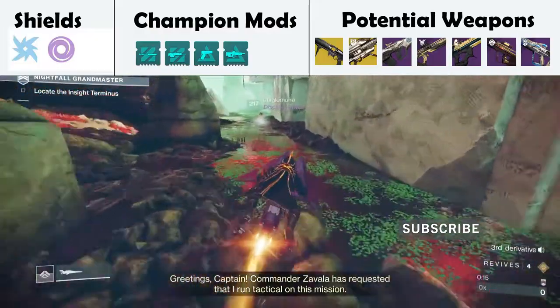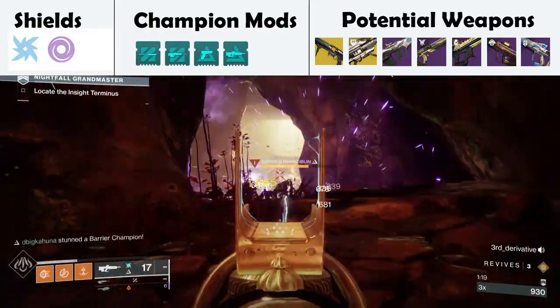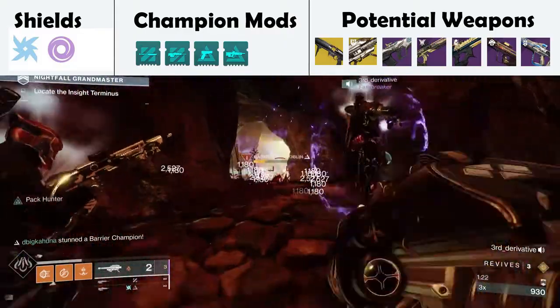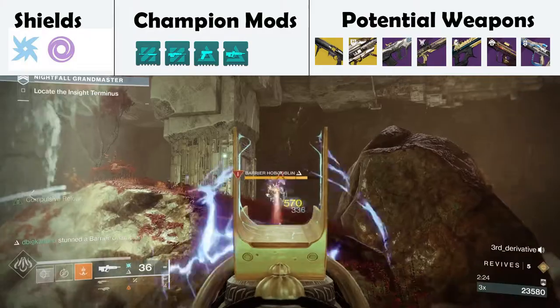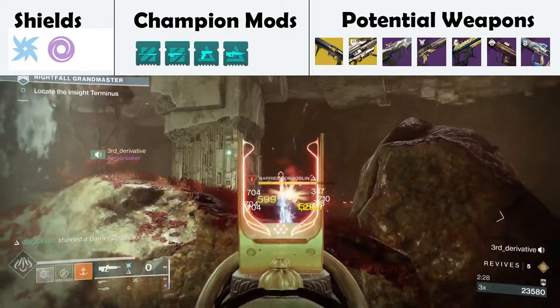First off, go ahead and sprint all the way to the cave. Once you get into the cave, there are going to be two barrier champions. There is cover there towards the entrance. Take them out and make sure you take care of the smaller adds. Once done, there is one last barrier you can easily gang up as a fireteam. And once you're done with that, head down through the cave.